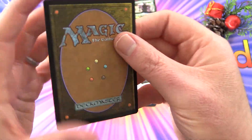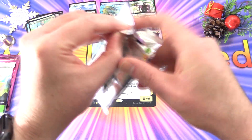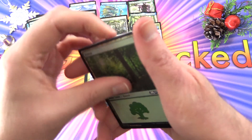And a foil Volpaquete. So that was a crazy pack — Ikoria shoots into the lead. Next up, Core 2021.